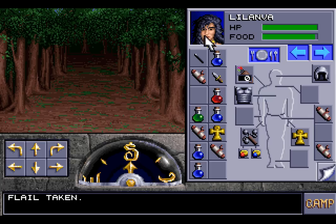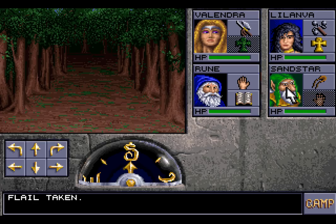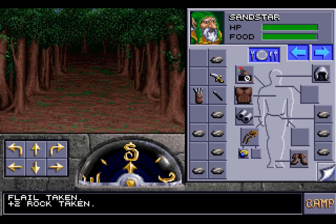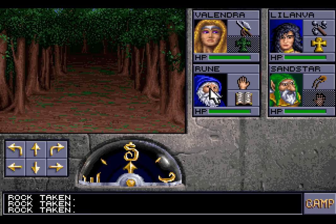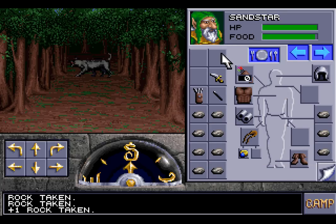Now let us look at our equipment. We equip the flail and switch positions with Rune by right-clicking, since only front-line people will do any fighting. We also need to check the various rocks, because Sandstar needs to be equipped with only the finest of rocks. We have a plus-two rock, and there's also a plus-one rock in our inventory.